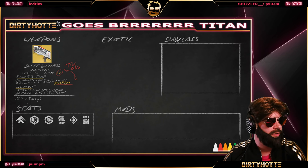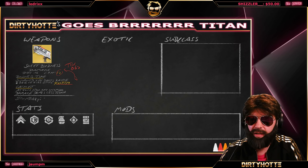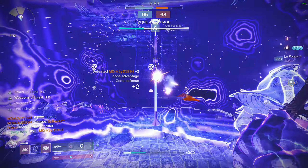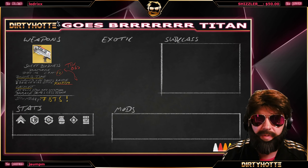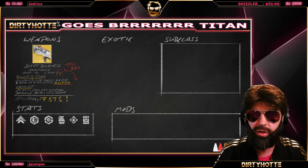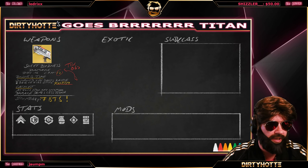What gun should you run as a secondary with this build? Because it's a Titan build, your secondary gun is your fists. You don't need any other gun than Sweet Business. If I could have a wish at Bungie, I'd say as a secondary I want a second Sweet Business for full out-of-control damage. So: secondary weapon is your fists, heavy weapon is your other fist.